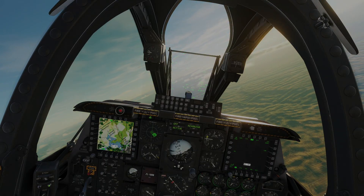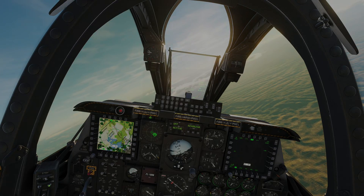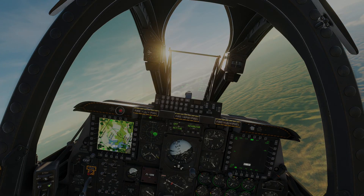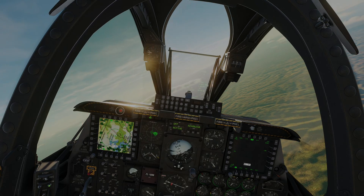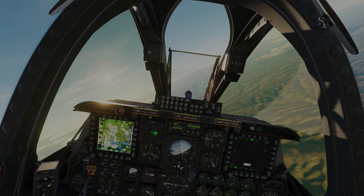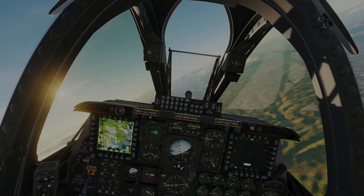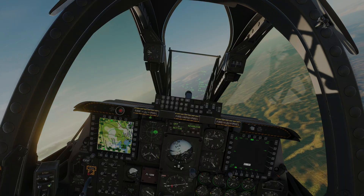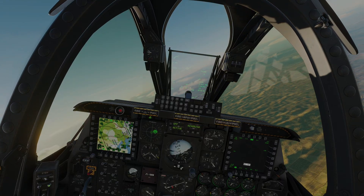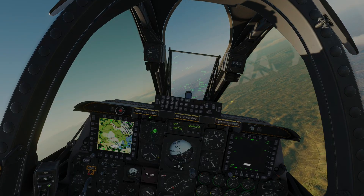The APKWS, or Advanced Precision Kill Weapon System, is a special kit that can be added to Hydra rockets to make them laser guided. It comes in two variants: the M151L rocket which is high explosive — that's what we have loaded today — and the M282L which is the penetrator warhead version, designed for use against armor. Today we're attacking some lightly armored vehicles and we're using the high explosive, which will work for this purpose.